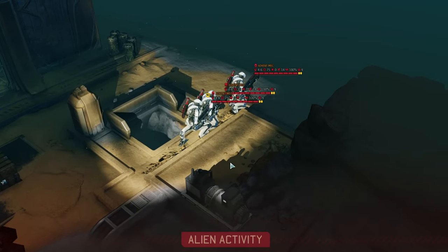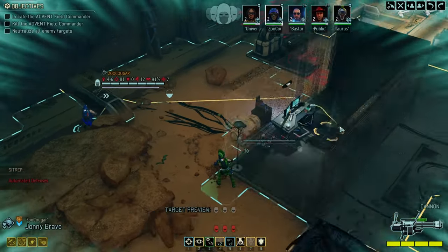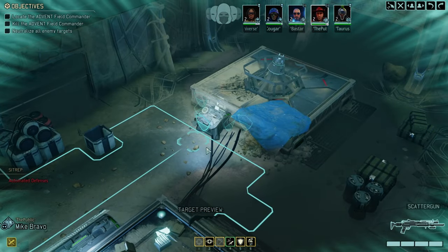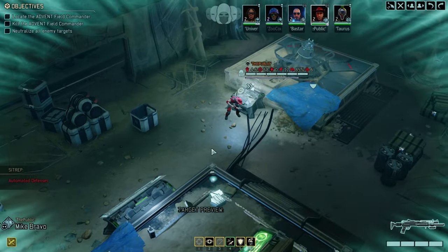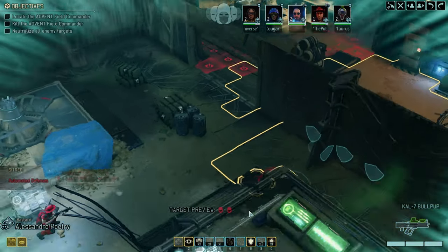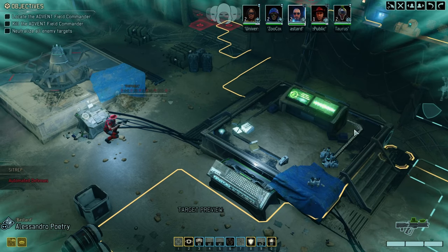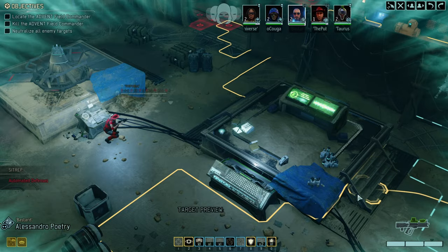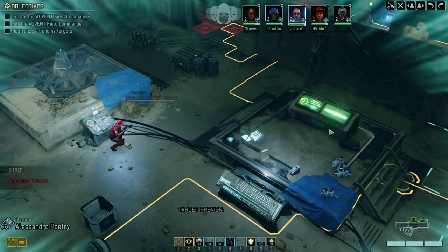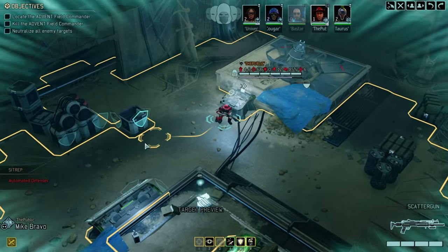Triple mech — are you kidding me? That's a solid 33 hit points, but the two armor on each of them will make it an absolute painful process to go through them. By the way, fun fact — you can't move up to this tile. Apparently the modder has forgotten to put stairs up here. Not the end of the world, but makes the whole situation a bit awkward.